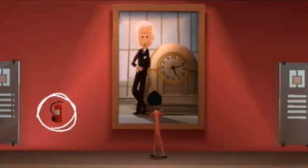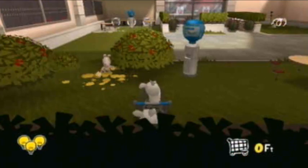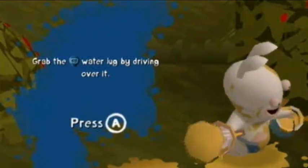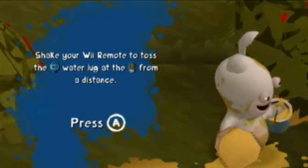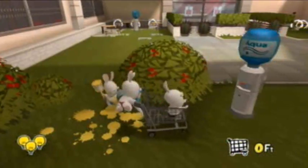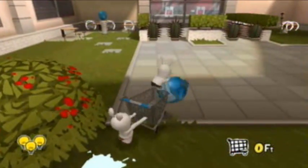Welcome to the People Company Enterprise Incorporated. Let's see what our info rabbit has to say. Grab the water jug by driving over it. Shake your remote to toss it — oh, at the cactuses. Okay, let's try that.